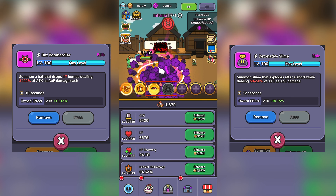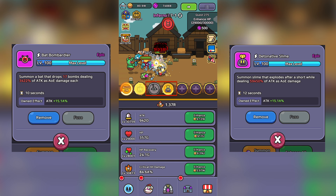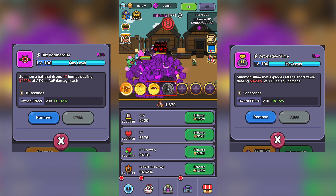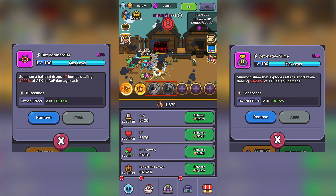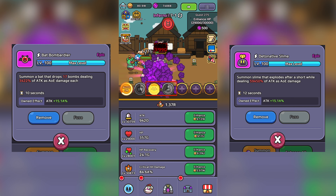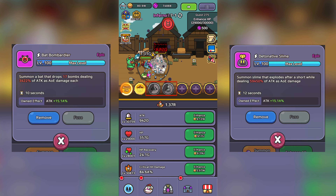But Detonative Slime deals more damage over time, because Bat Bombardier must send out 17 attacks to fully finish. If you watch this clip carefully, you can see Detonative Slime is refreshing far faster, and in turn dealing more damage per second, as it has an increased amount of skill casts.